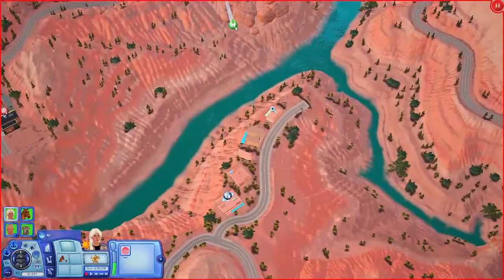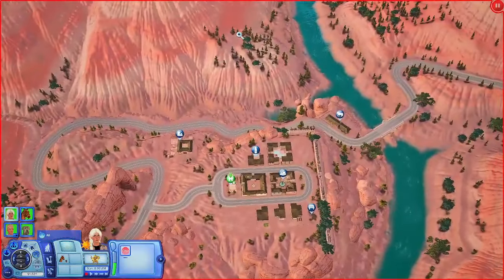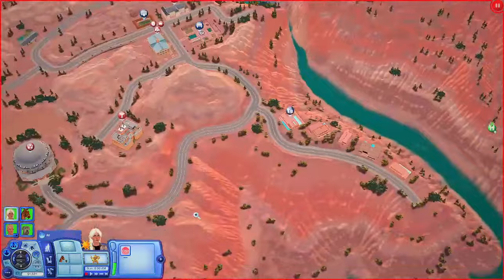I love these houses. Imagine placing them in Lucky Palms or something — you'd have to find a good house to place there because they're all on these lots, but you could find one that's on a flat piece of land and you'd be golden.